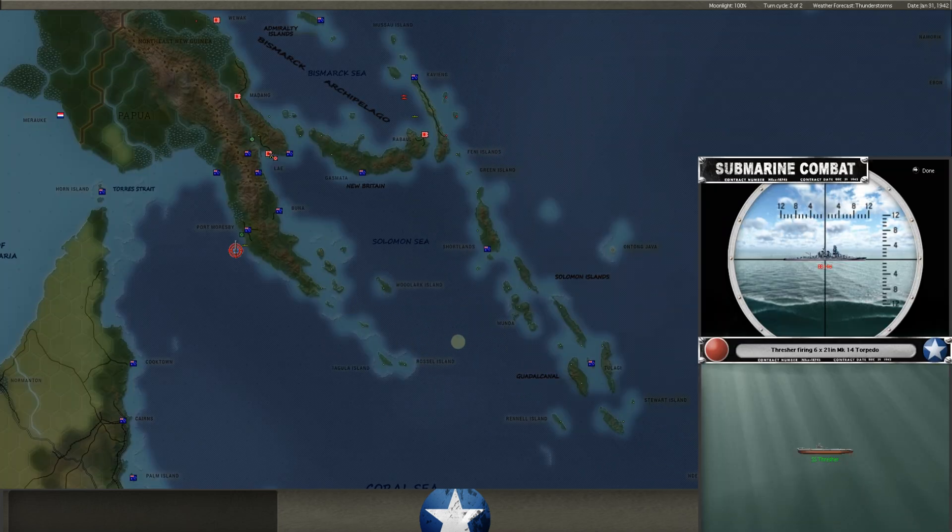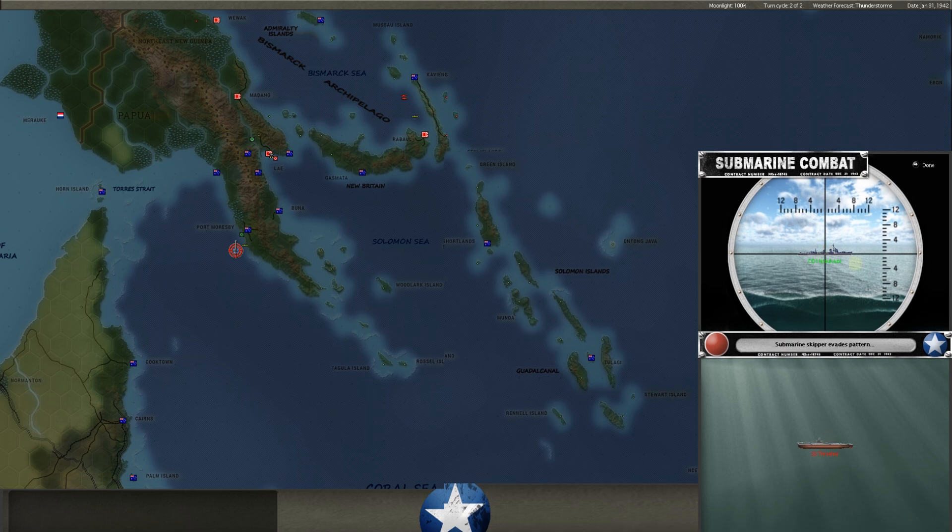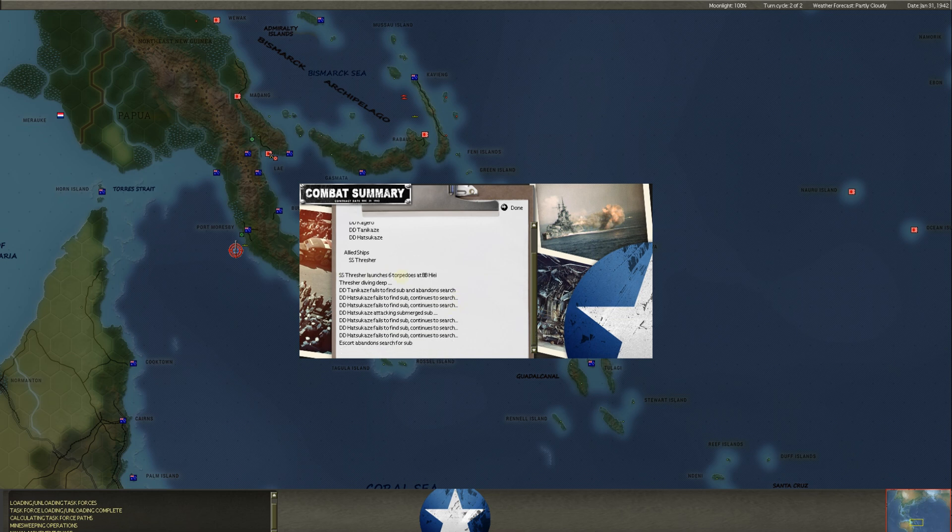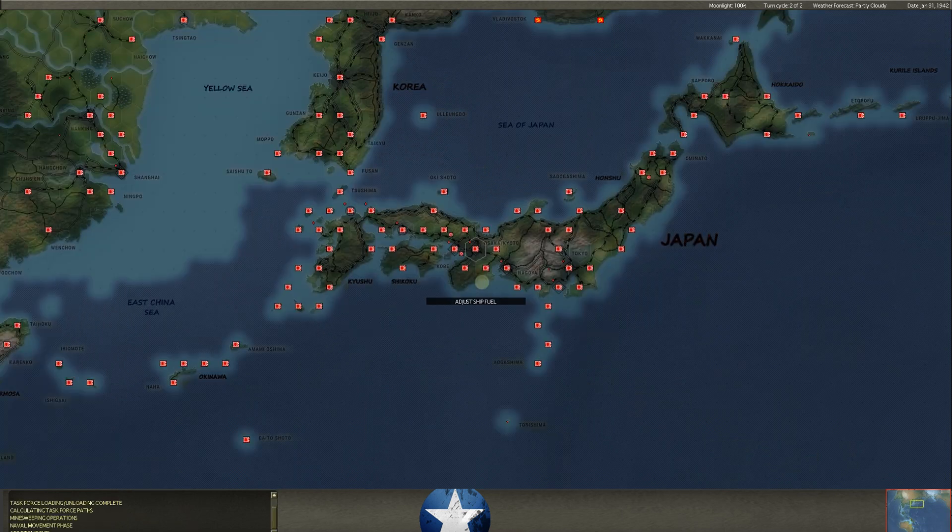Surface combat out there — holy mackerel. You've got to be kidding me. Hit, but no explosion. This is a Japanese battleship! We had our submarine the Thresher out here by Moresby — we hit it, we hit a battleship. I sunk your battleship... no, we found his battleship, we hit it, and it didn't explode. That's the Mark 14 torpedo. The Thresher launches six torpedoes at the battleship, hits with at least one, and it didn't explode. If we had better torpedoes, we would have taken out a battleship there, gentlemen.